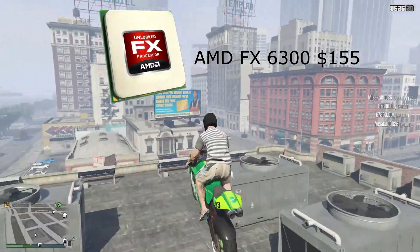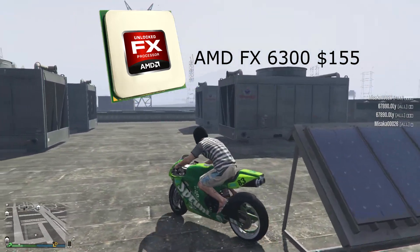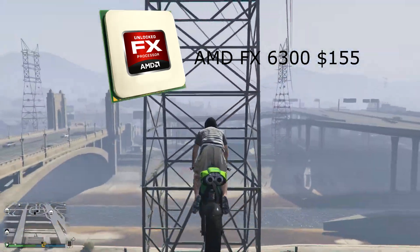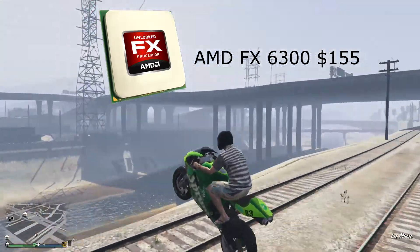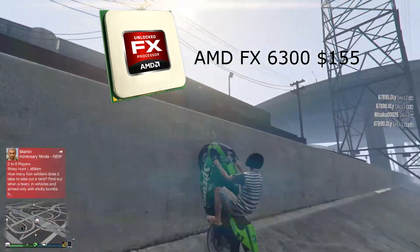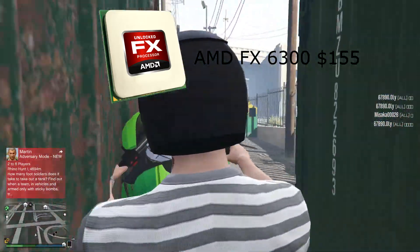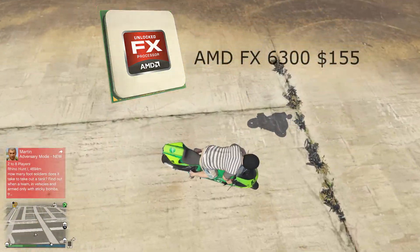First up we have the AMD FX6300 3.5GHz 6-core processor. This is a good processor for gaming. I was either going to go with this or an i3, because an i3 is good for gaming, but it is a dual-core, and a lot of modern games don't like dual-cores and you will get less frames. So I went for this because it has 6 cores, and all those cores are clocked about as high as an i3, but there's only 6. It should get the job done for medium to high gaming.